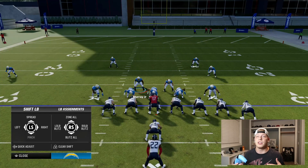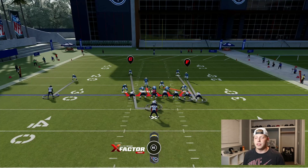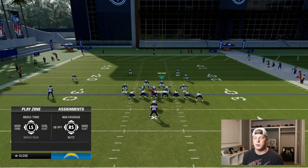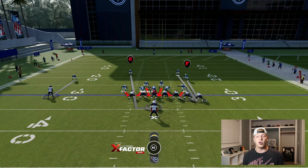Then what I like to do is press right on the D-pad, down on the right analog stick, and it blitzes your linebackers. We're just going to move them over to go up the middle a little bit more. It'll get to the quarterback and clogs up the middle. You see there's not much running lanes in the middle, especially with the linebackers running in.